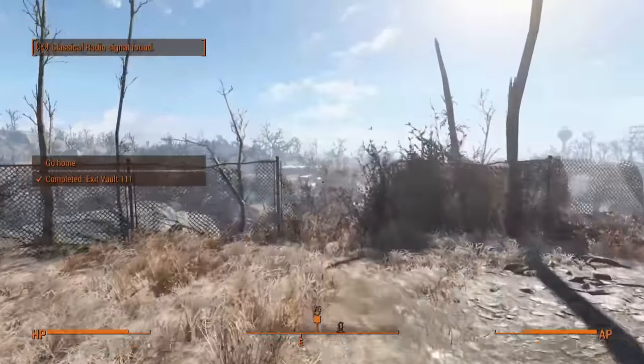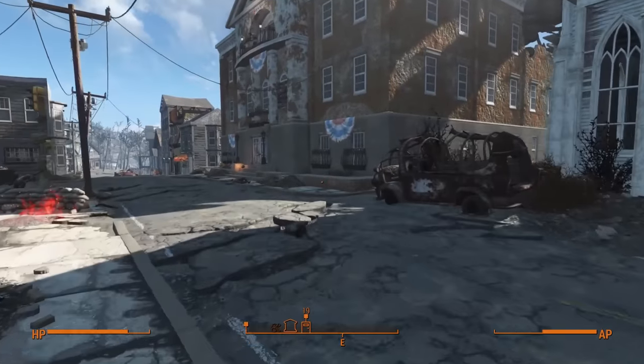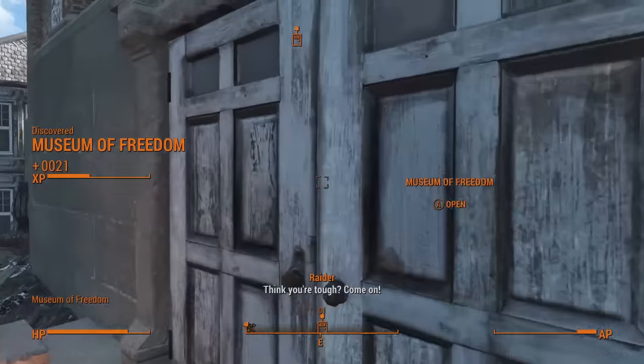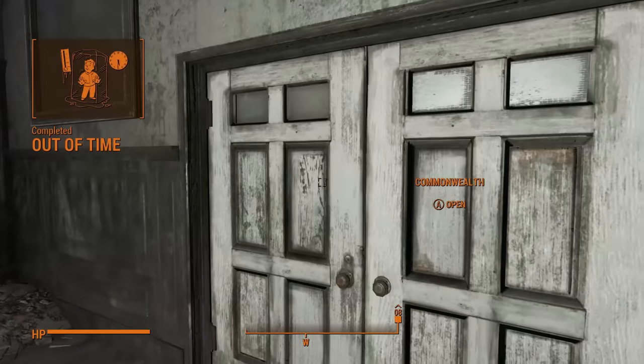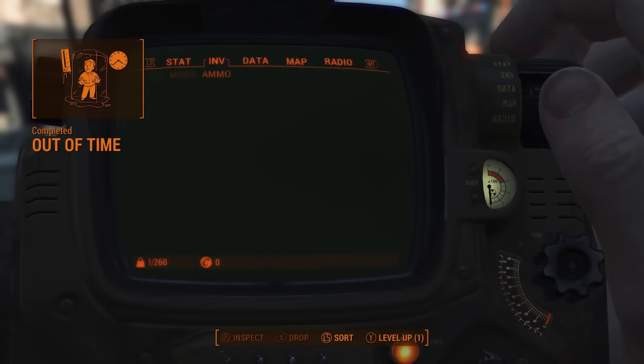No time to goof around — as a wise man once said, I need a weapon, so I set off to get one as fast as possible. As I am completely defenceless — let's not pretend the thin blue jumpsuit is going to protect me from anything — I make a point to avoid as much combat as possible. I run past all of the raiders in Concord to enter the museum, completing the Out of Time quest even without killing them, and get enough experience to level up and take my first rank of the Idiot Savant perk.